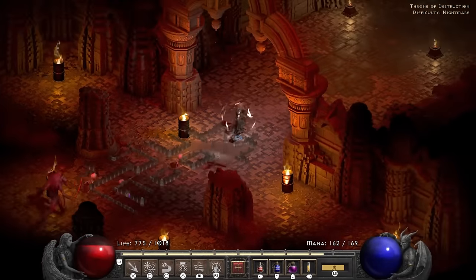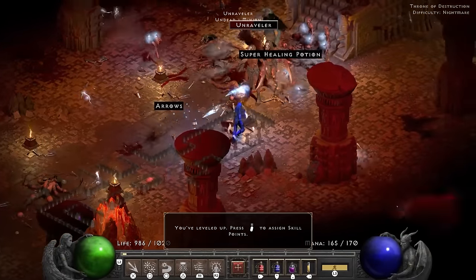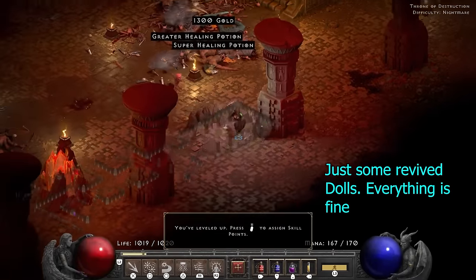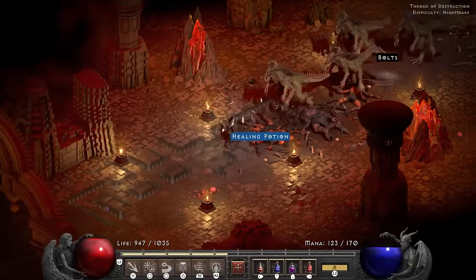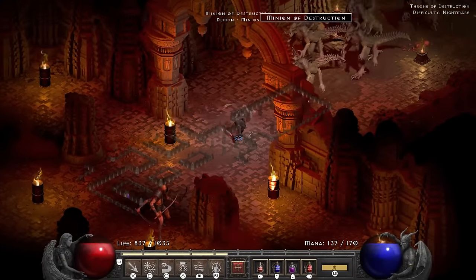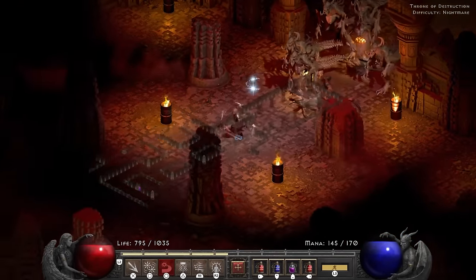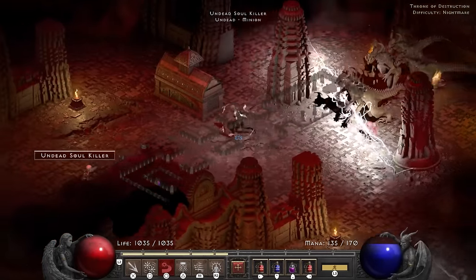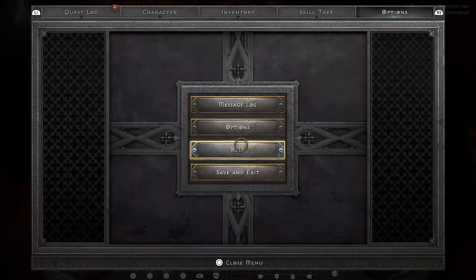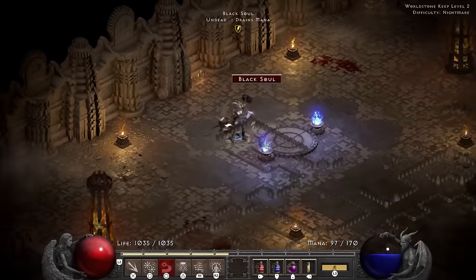I decide to just run to the back, ignoring everything and hoping for the best. I start getting rid of the Baal waves — the first four go fine. But Lister and his friends don't care about my knockback at all and force me back out into the main Throne of Destruction. Normally I'd like that, but I just ran through without clearing the souls and dolls, so surrounded by everything I would find in a nightmare I have but one option: save and quit.